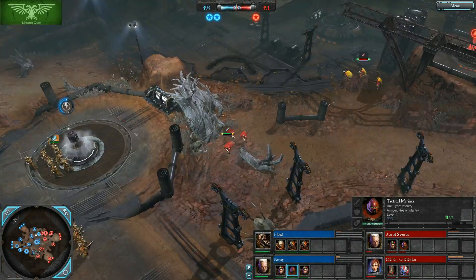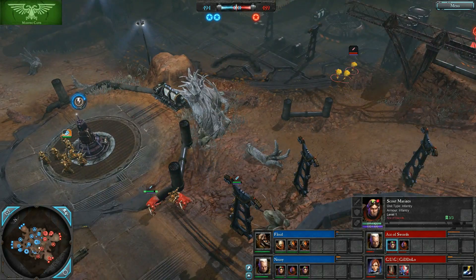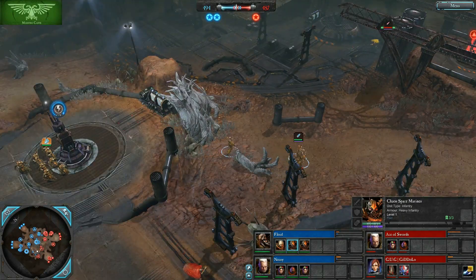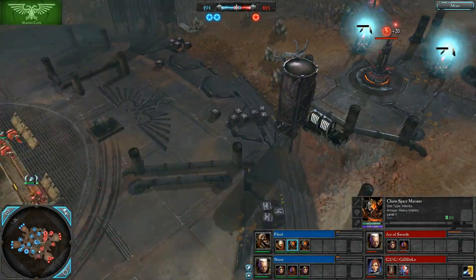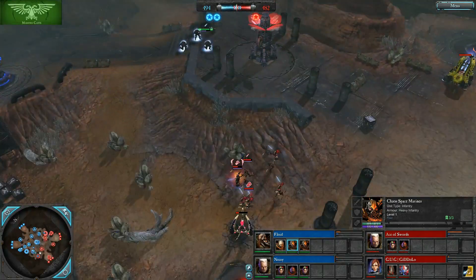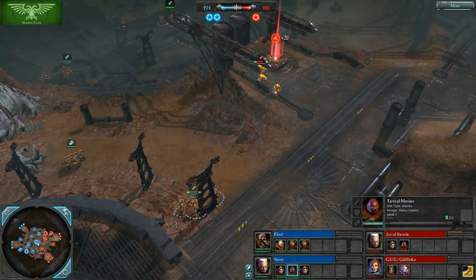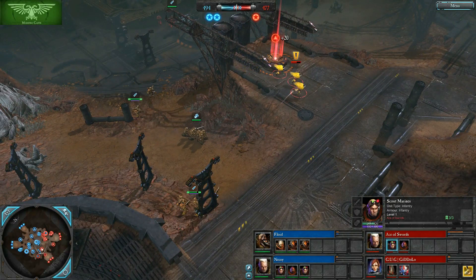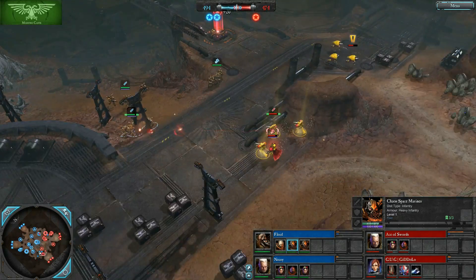Blue team with an early double cap, but not a whole lot of engaging just yet. Scouts on Scout action, with one Scout winning out over the other. Floyd was moving in with his Chaos Space Marines. In the early game, you really want to manage individual unit engagements — have Chaos Space Marines engage Scouts, because they will win that. Have TACs engage Chaos Space Marines, because they will win that.